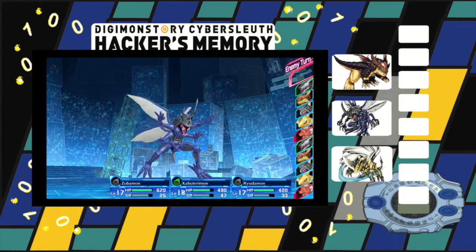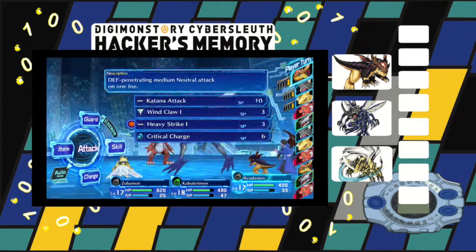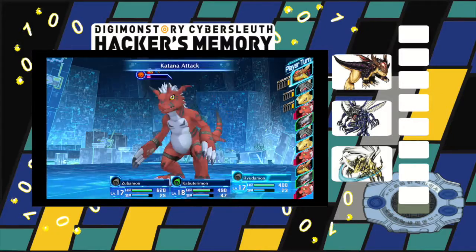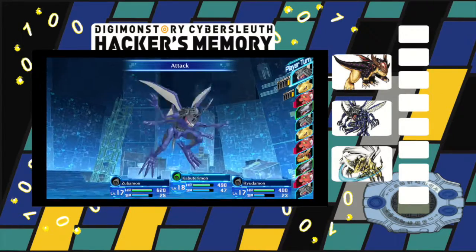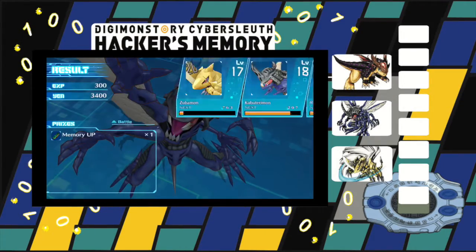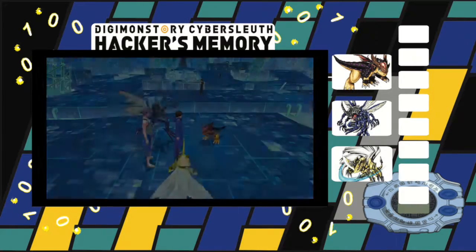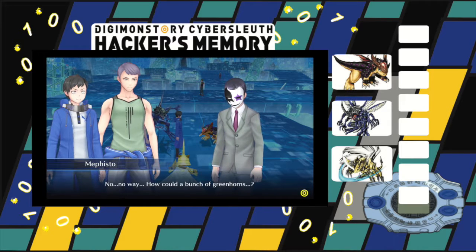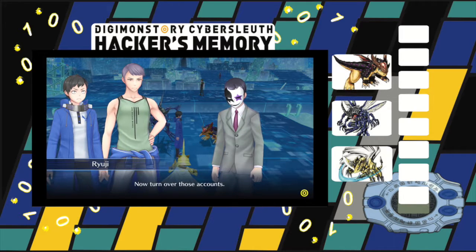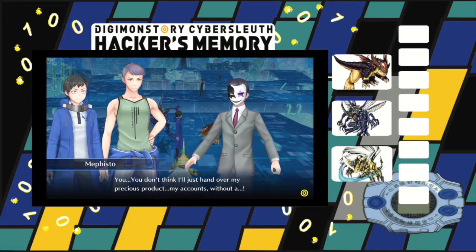Electro Sucker — oh wow, ow wee, Kabuterimon! This guy's just gonna get wrecked. I'm gonna be able to attack, how many times — once. And then one more little — not quite. A horn attack should be able to do it. There we go. Oh, Memory Up — nice! I got more space in my party. 'No way, how could a bunch of greenhorns—' Now turn over those accounts. 'You don't think I'll just hand over my precious product — my accounts, without a fight?'